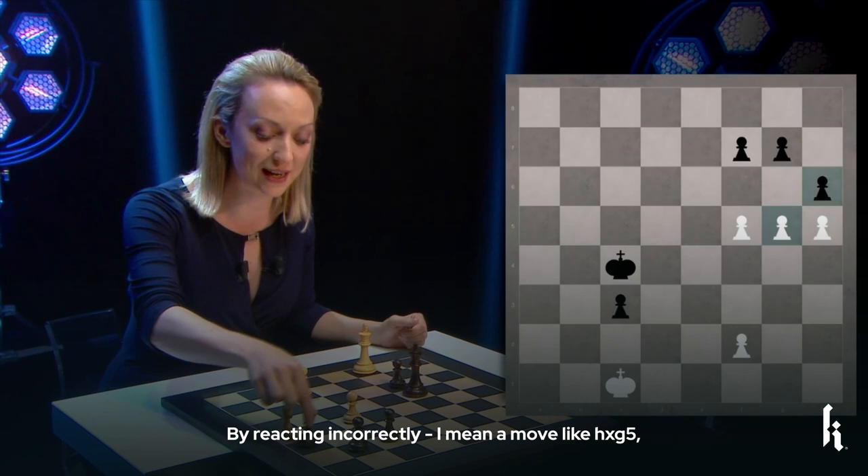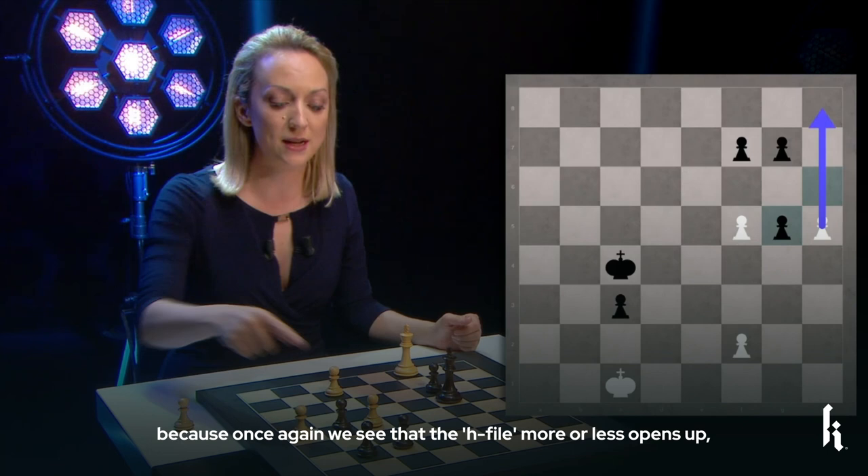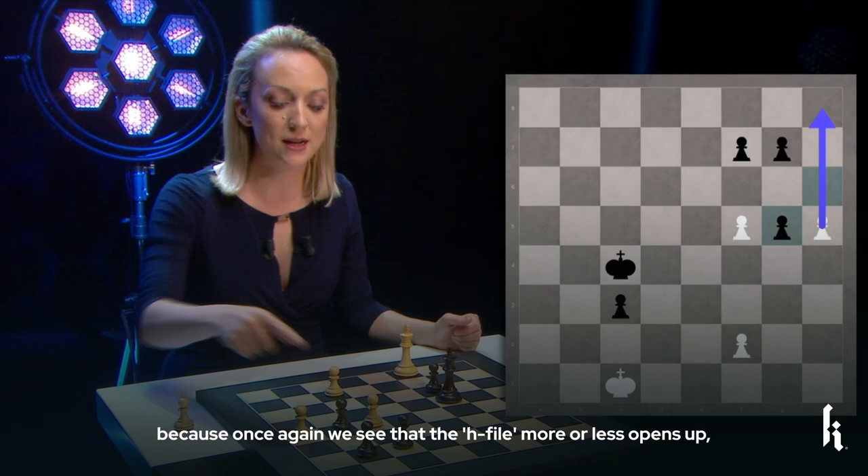By reacting wrongly I mean a move like h-takes-g5, because once again we see that the h-file more or less opens up, g7 is the last enemy to be deflected with f6, and white would promote.